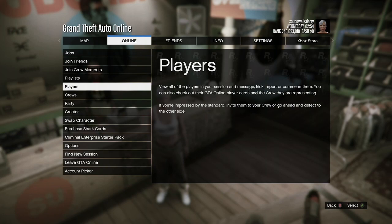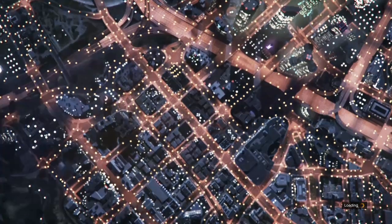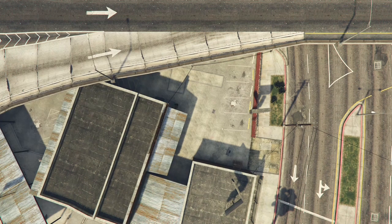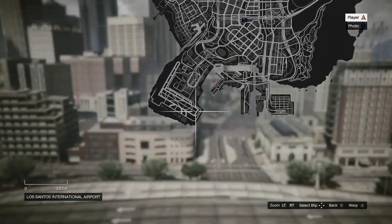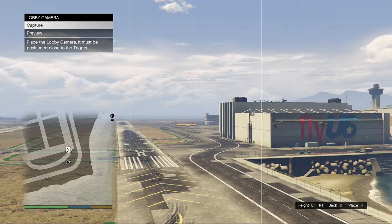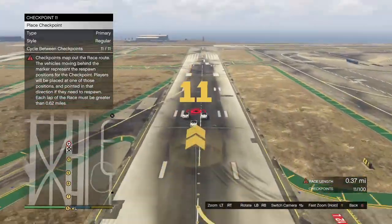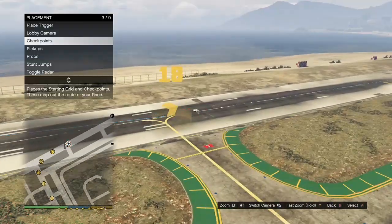When you get to Creator, go over to Create a Race, go to Land Race, and fill out all the options for the red triangles. Put the maximum players on two and the route type on Point to Point. Then hit pause and warp over to the airport. At the airport, hit B, go to Placement, go to Trigger Placements, place the triggers, take the lobby camera, and make the checkpoints. The race has to be at least 0.62 miles long — 0.62 or 0.64 miles is fine. After that, hit B twice to test the race.